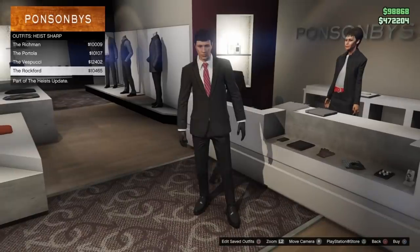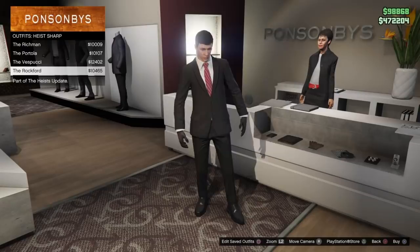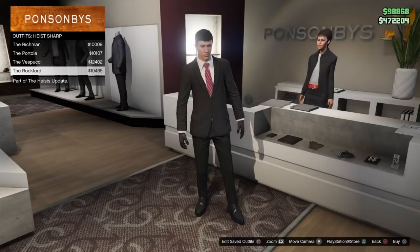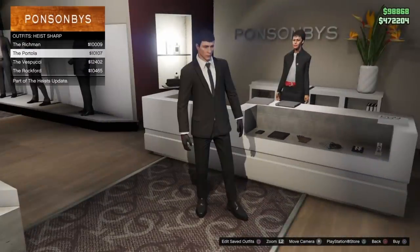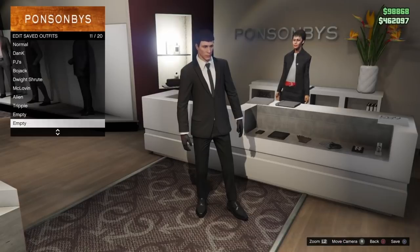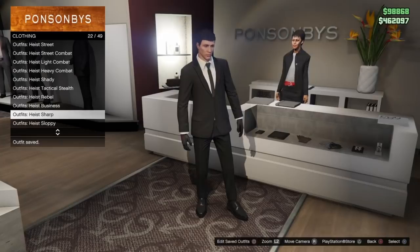First things first, make sure that you have already bought the alien bodysuit, as well as an outfit that you want to put over your alien. You can customize any type of outfit you want to put on top of it. Just keep in mind, the only thing that is saved from the alien is the alien mask. So if you're wearing shorts in your outfit, it's going to appear as human legs, not green or purple from the alien. Once you have that outfit, make sure to save it, as well as save an outfit of the alien bodysuit. This is a necessity for the glitch.